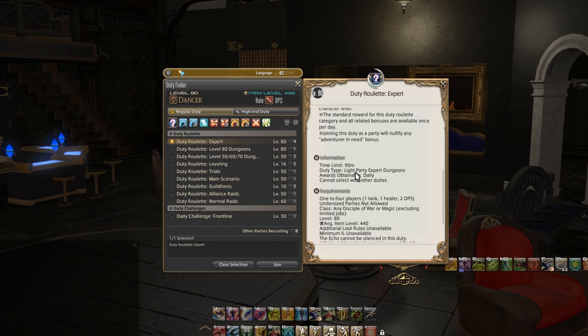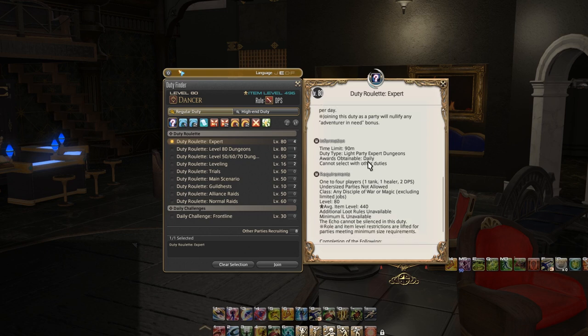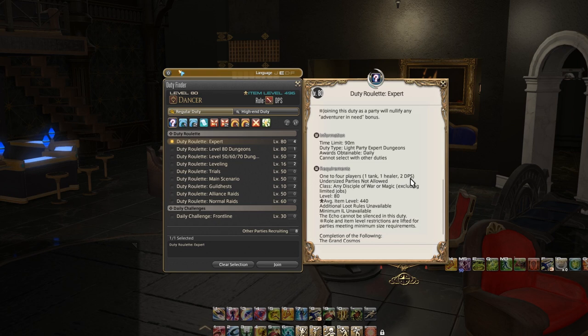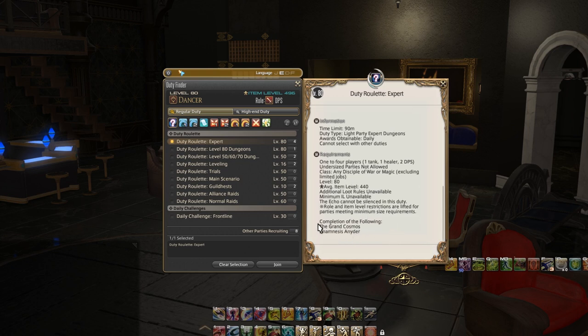Then you get a brief description of the content. It has a time limit — don't worry if it's taking 90 minutes to clear expert, there are way bigger issues there. Duty type: light party — expert dungeons, light party meaning a four-person event. Rewards are obtainable daily as I said. Cannot select with other duties, meaning you can only select one roulette. Requirements: up to four players including one tank, one healer, two DPS — that is the standard for this game. Undersized party is not allowed because expert is expected to be a little challenging.